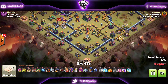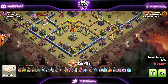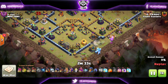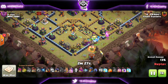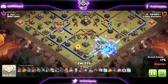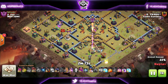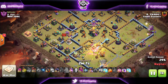When the SuiE is combined with the zap, you'll see that I'm funneling with the Sneaky Goblins to push my heroes towards the Eagle Artillery. I'm going to use a Log Launcher for the most part with my SuiE — King, Queen, Ice Golems to tank, sometimes the Royal Champion going in with them. The Log Launcher gives my heroes access to the deeper core where the Town Hall is for this ring style base.